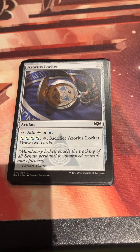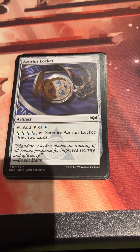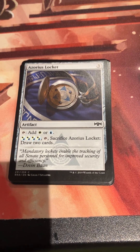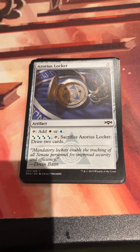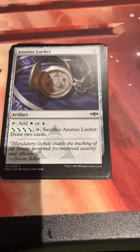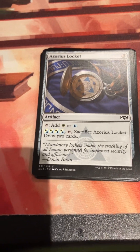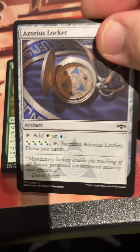Azorius Locket - three mana for an artifact that taps for a white or a blue, or you can tap four Azorius mana and sacrifice Azorius Locket to draw two cards. This was kind of stapled into every pre-con for a while. You had the whole cycle of these Lockets. I don't think they are remembered well, sadly. But in these sets the fixing was appreciated for getting your guilds, and sometimes you just cracked them for value.